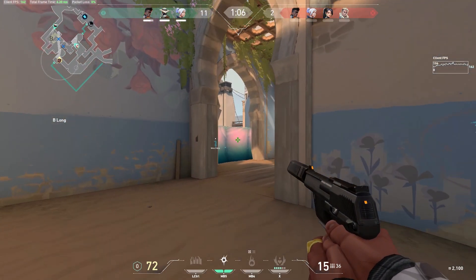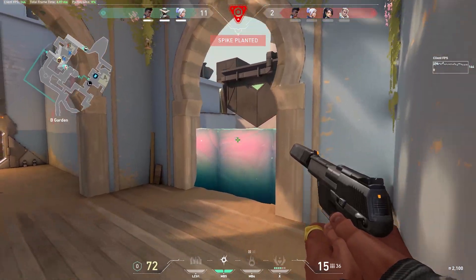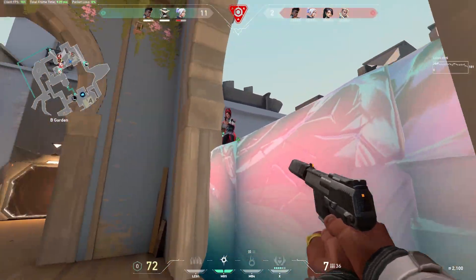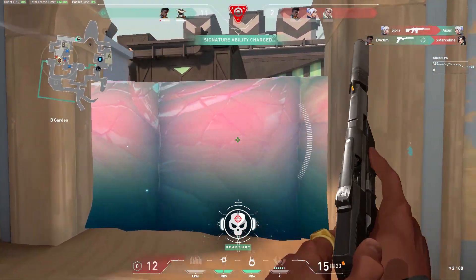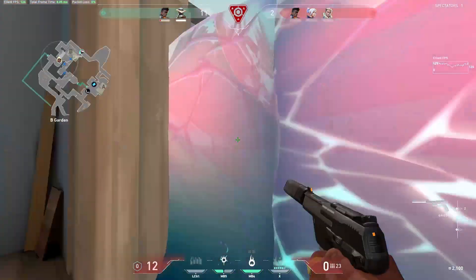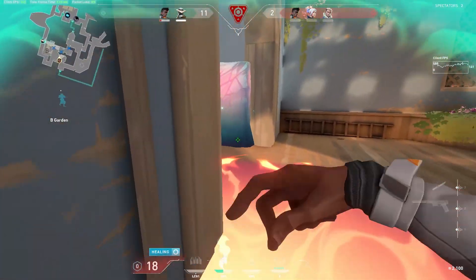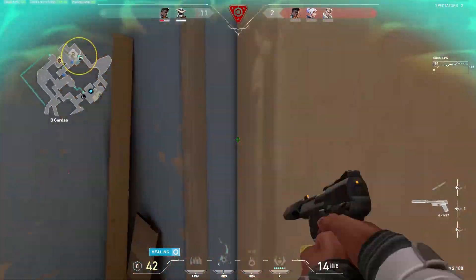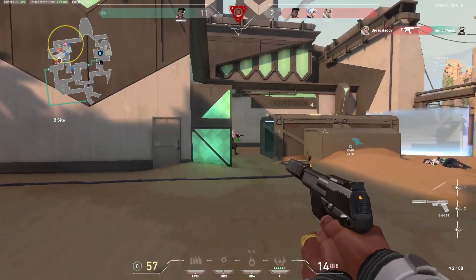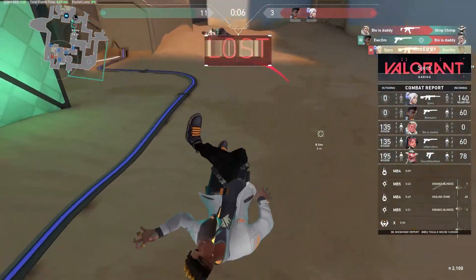This is not a one-trick pony, and it is pretty good on attack or defense. The good thing about having a Sage and a Phoenix together is that it really allows Phoenix to push in a really aggressive way and not be punished as hard by getting lit by the enemy team, since Phoenix can heal quite a bit by himself, and then he can get healed again by Sage — making him a pretty strong ally.